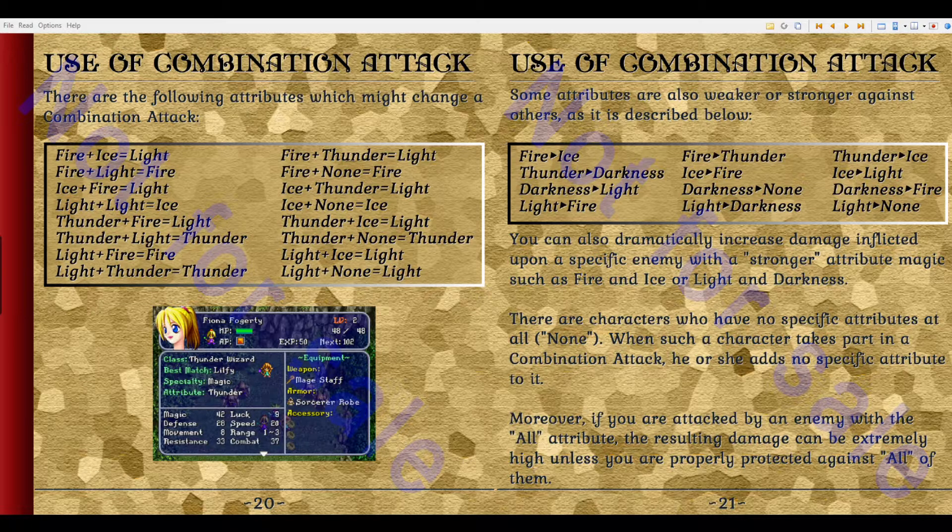There are following attributes which might change a combination attack. Fire and ice is light. Fire and light is fire. Some attributes are also weaker or stronger against others: fire beats ice, thunder beats darkness, darkness beats light, light beats fire. It looks like light is pretty good against most things. You can also dramatically increase damage inflicted upon a specific enemy with a stronger magic, such as fire and ice, or light and darkness. There are characters who have no specific attributes at all — none. When such a character takes part in a combination attack, he or she adds no specific attribute to it. Moreover, if you are attacked by an enemy with the 'all' attribute — I haven't seen that yet — the resulting damage can be extremely high unless you are properly protected against all of them. That's gotta be like final boss material.